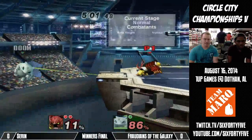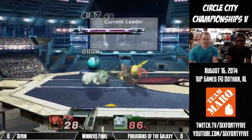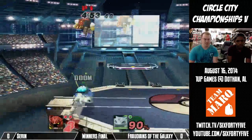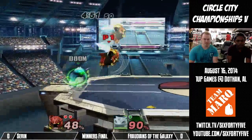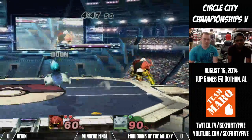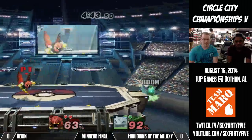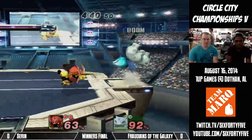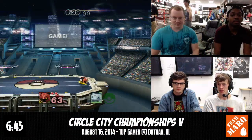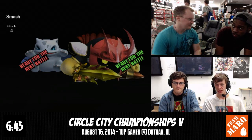He crouch canceled the Razor Leaf that time and just down tilted. Gets a follow-up. I figured he would go for the up smash or the up air, but Saren is just being a little less predictable than Nick was about his options, which is why he's not getting hit with the vine whip sweet spot so often. Especially if you start to notice a tech habit, you just put it there and it usually works.